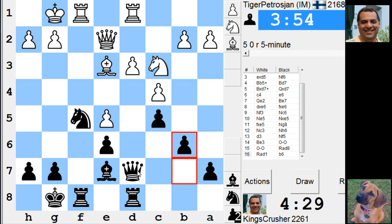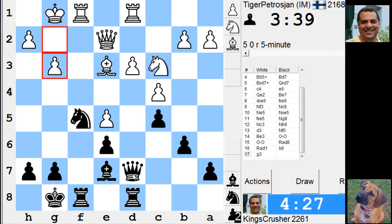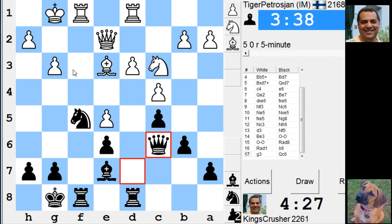So I think Qc6 to double. I don't see anything else actually at the moment. Qc6, Nb5, a6. I think Qc6. There's Qf3 and there's Nd4. It's weakening some squares.